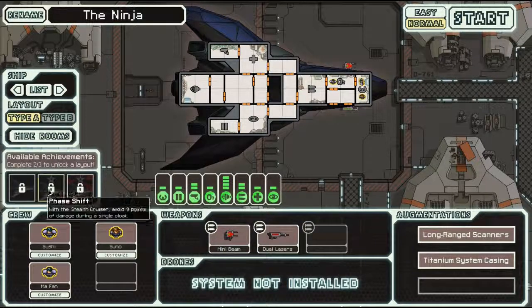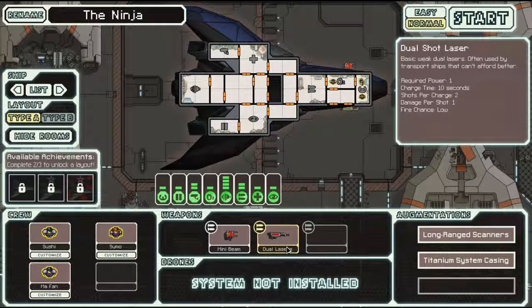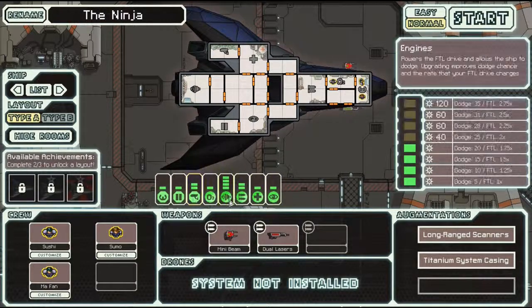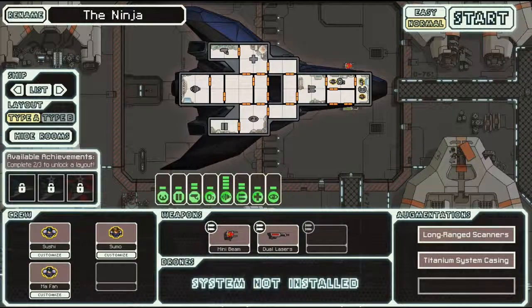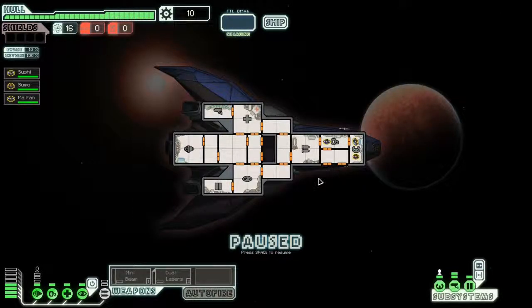As you can see we have the mini beam, which I've never seen before — extremely cheap and weak beam weapon. Dual lasers I have seen before. Pretty basic stuff with the exception of the engines I think, and cameras are also good. We have our cloaking device so we're gonna start.